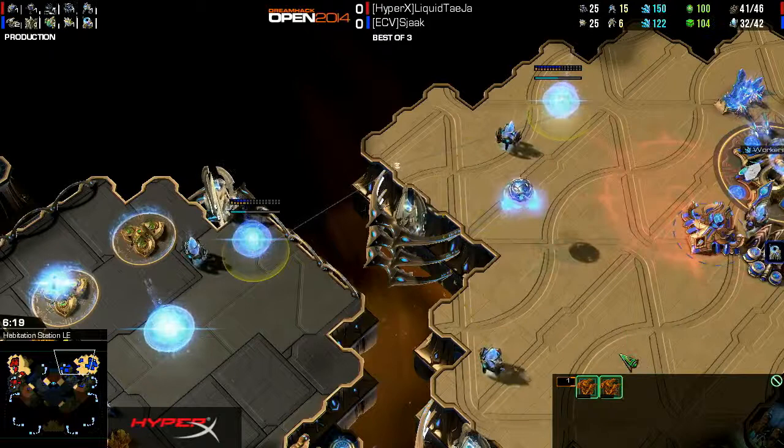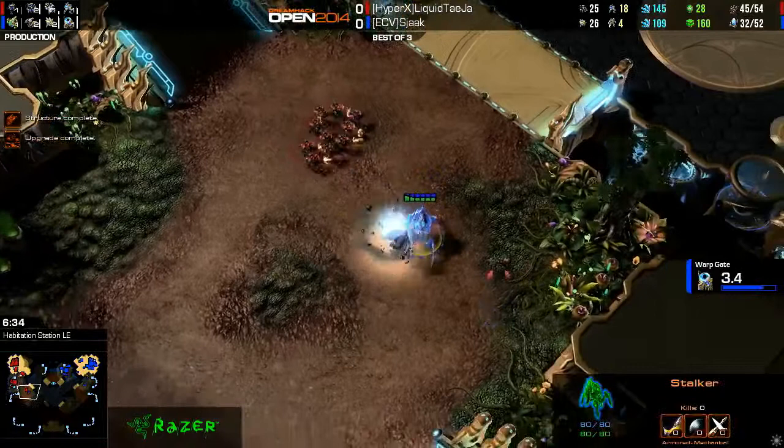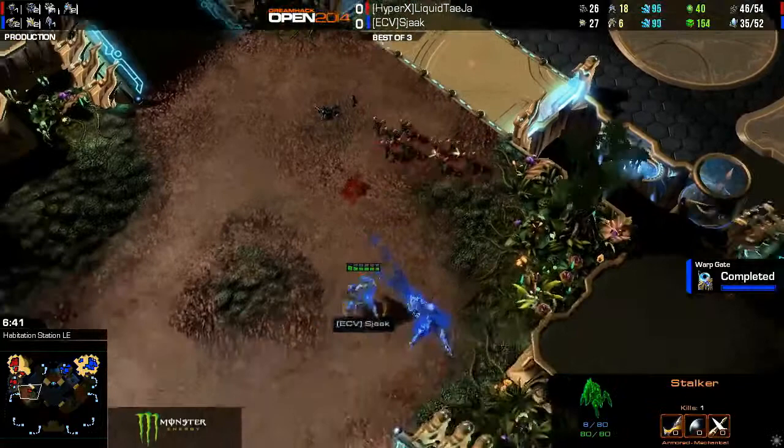I've seen this once before. I think MC used a similar build where it's both oracles, and he actually went berserk with oracles and then kind of followed it up for an attack. But a scan does go off from Tejia. She's won Stargate. Remember, he's got Widow Mines already down, and there isn't any detection for Widow Mines, so if they were to burrow down, the stalker gets picked off here. So this is definitely not the best start for Shaq.